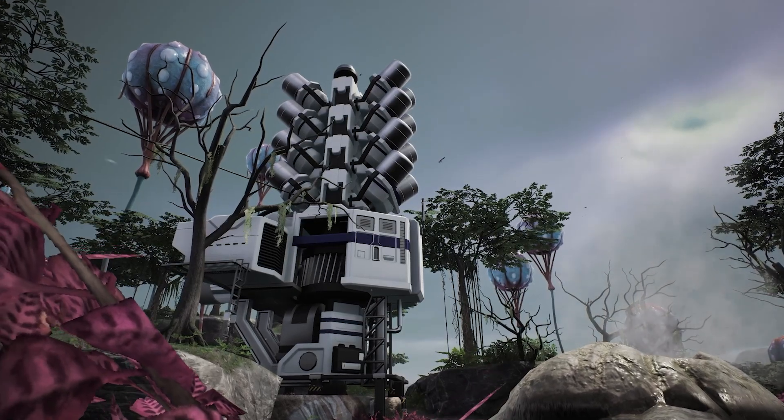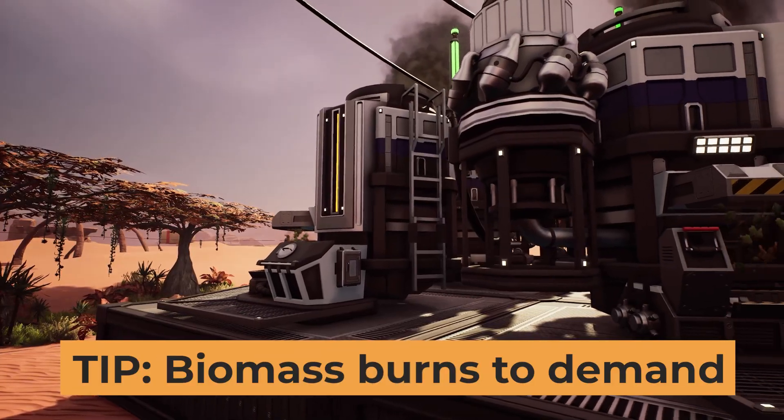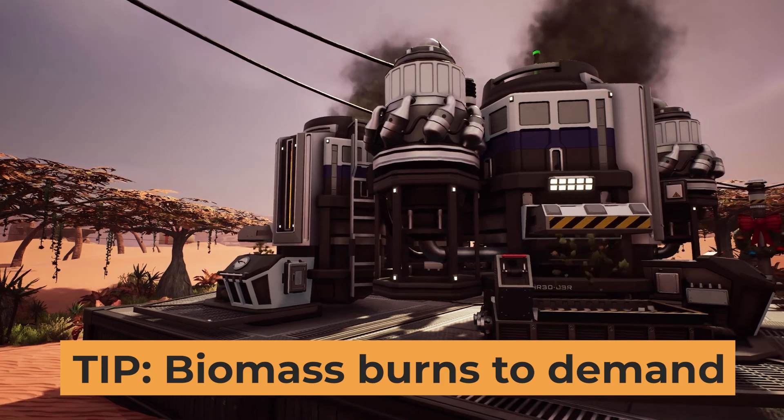One exception is geothermal generators, which fluctuate how much power they produce, and biomass burners, which scale to power demand. Therefore, they will actually burn fuel slower if there is less need for power.